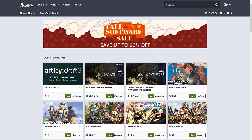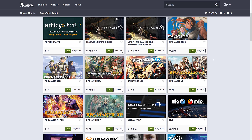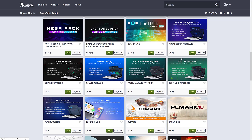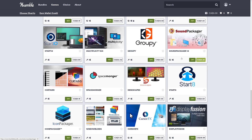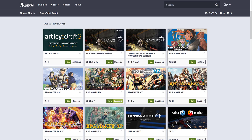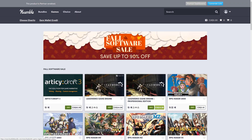Also worth pointing out: going on right now at Humble there's a software sale, only going for a couple more days, with some interesting game development stuff in it. You've got R2C Draft at 30% off, Leadworks Game Engine, RPG Maker MV, all the various different RPG Makers — RPG Game Maker is 75% off — Silo is in there too. Ultra App Kit is a really cool one; I did do a video on that if you want to check it out. Not the most massive discounts, kind of on par with what you see on Steam, but they're on discount right now.